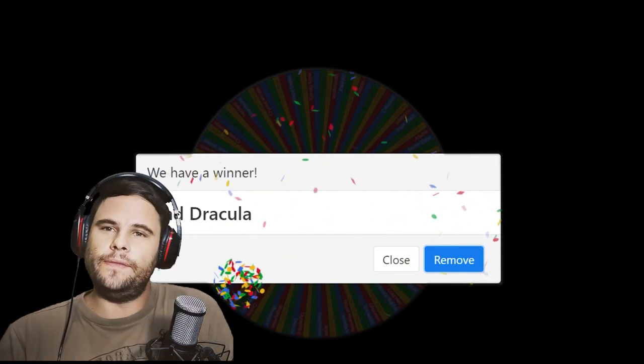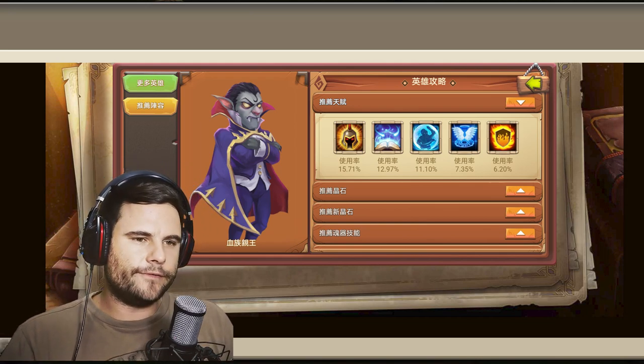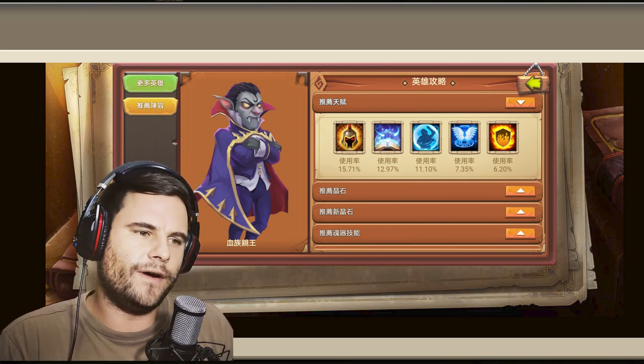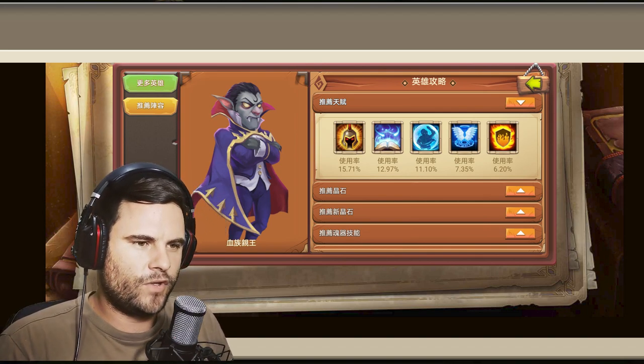The wheel is deciding and it's going to be Vlad Dracula — congratulations Vlad, you made the cut. Now let's take a look at what they have for Vlad. For Vlad we have War God, Revive Lines, Bulwark, Revive, and Flame God.